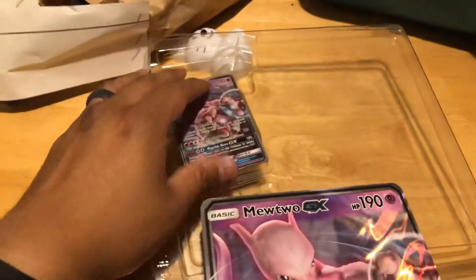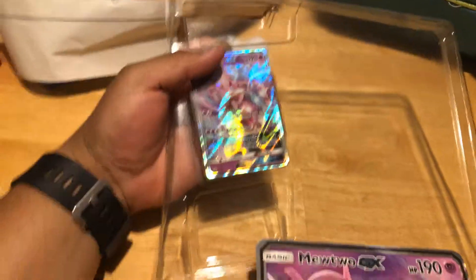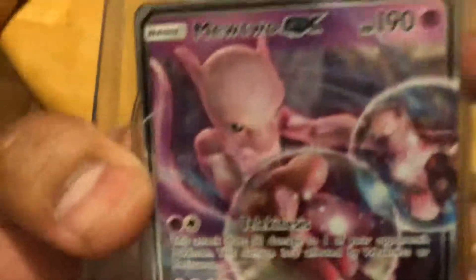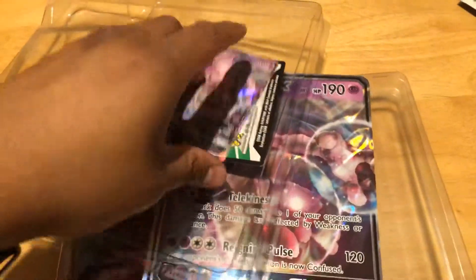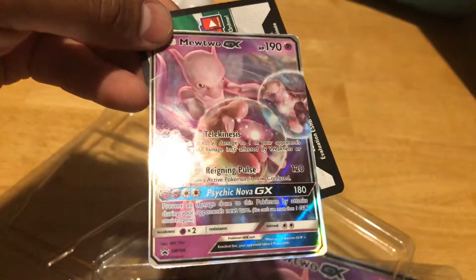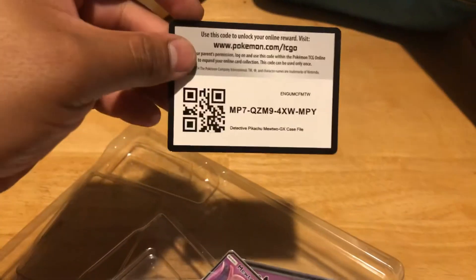So in this pack you get the small card for the deck to use, and you also get the big card. You also get a code for the online Pokemon game — if you haven't downloaded it, if you have an iPad you can download it and play it, it's awesome. You can also play it on your computer. Look at that holographic awesomeness — there's a code in there.